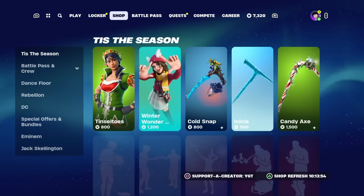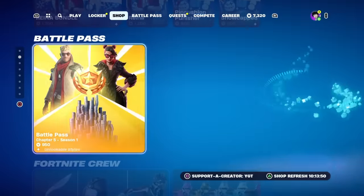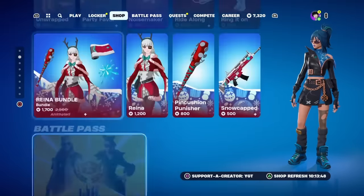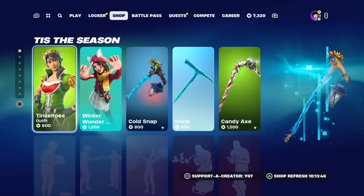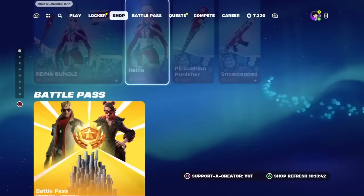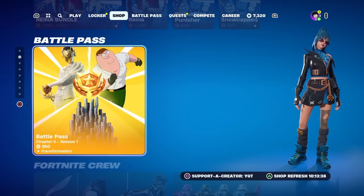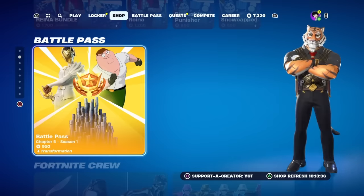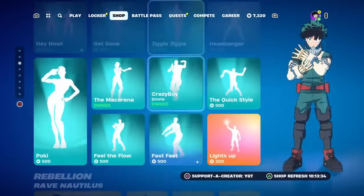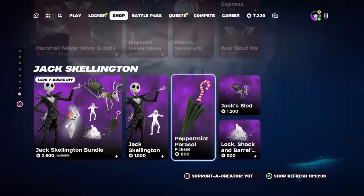Real quick, I am gifting tons of you guys whatever you want from the Fortnite item shop, including the Chapter 5 Battle Pass. So if there is something you want right now from the Fortnite item shop, just subscribe with notifications, like the video, and then comment your Epic Games Gamertag and what you want from the Fortnite item shop.